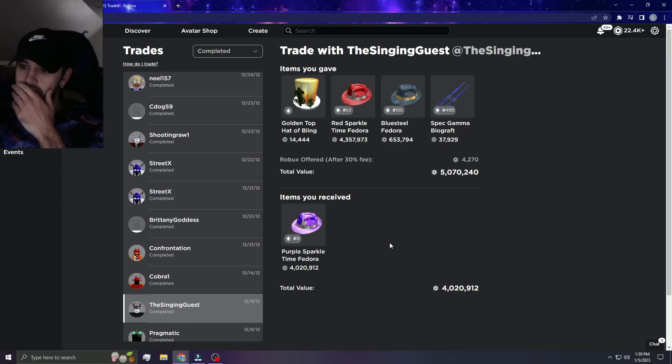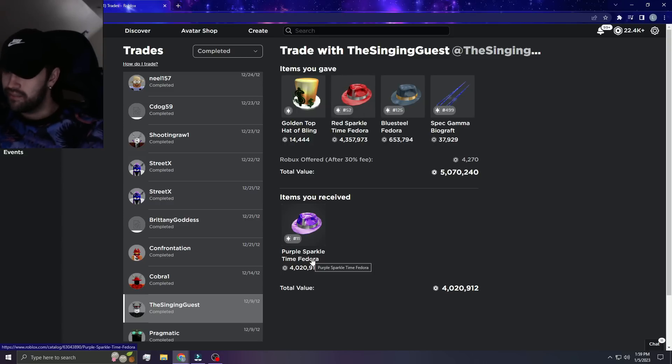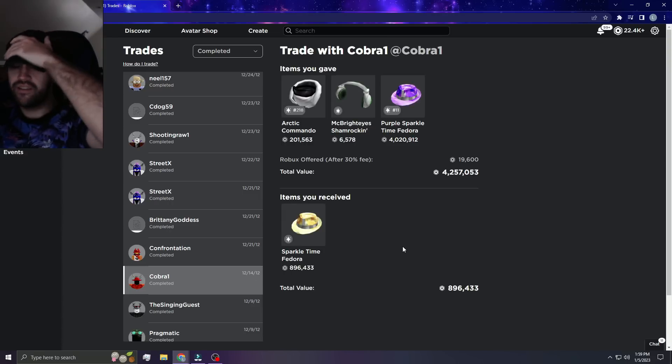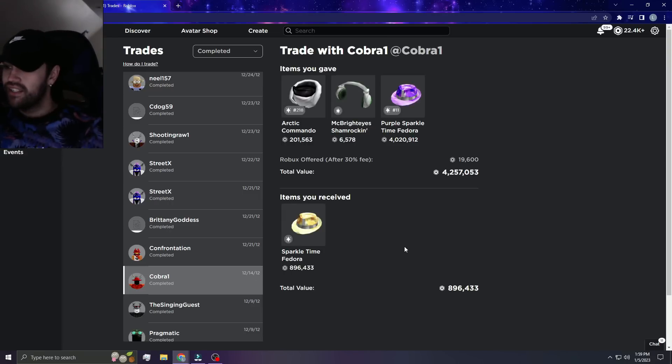This is actually the first trade that loads right here. As you can see, mega L at the time — red sparkle apparently was less than purple sparkle, so yeah, it's kind of crazy. Now back then, this trade is the biggest L potentially on here: a purple sparkle and Arctic Commando for regular Sparkle Time Fedora. This just shows the difference in pricing.